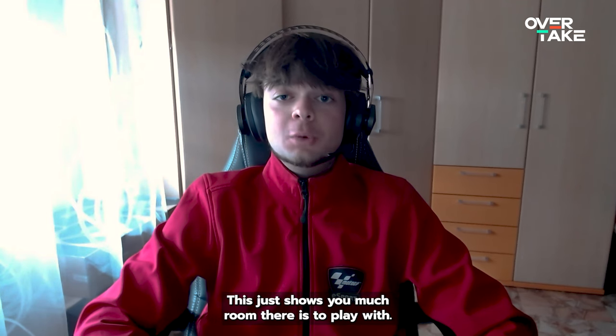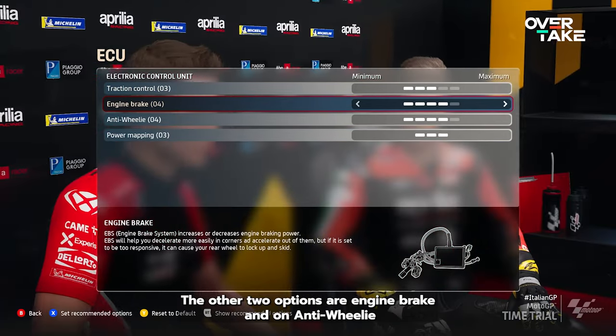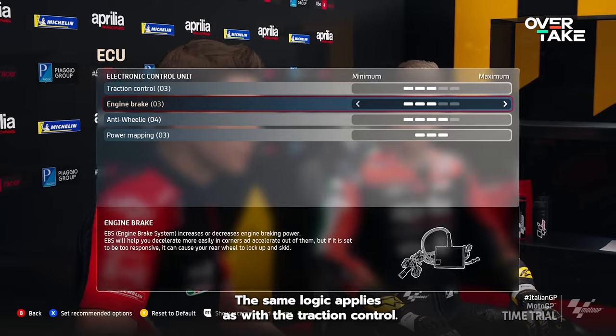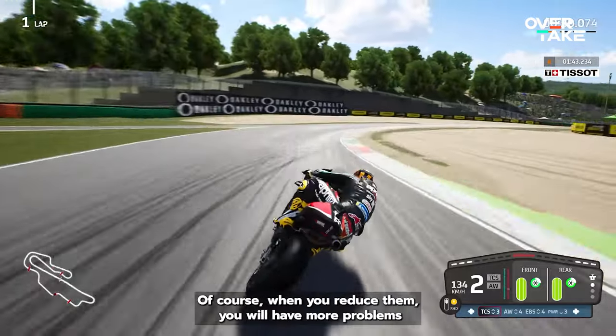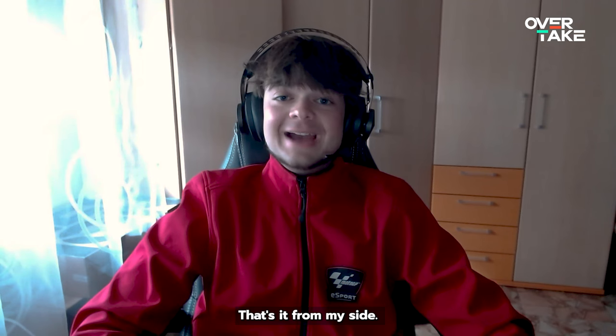This just shows you how much room there is to play with. The other 2 options are engine brake and anti-wheelie. I will keep them around 3 or 4 as well. The same logic applies as with the traction control — the more you push these values to the max the less speed you will have. Of course when you reduce them you will have more problems in terms of stability.